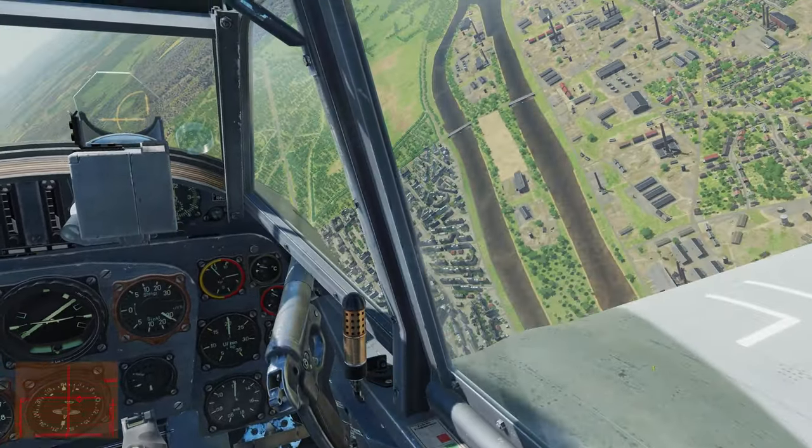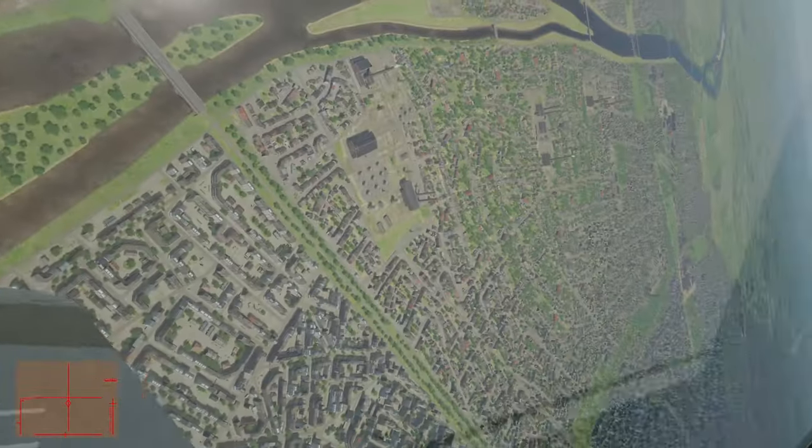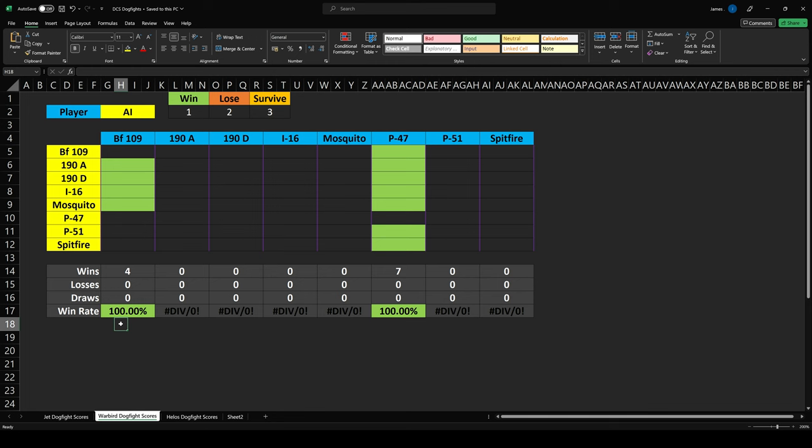That was a victory for us — he's going to crash down there somewhere. There he is, crashed into the ground. Time to check out the scoreboard. So here's the scoreboard: we were up against the P-47 in our BF-109 and we won. Kind of unsurprisingly, but it did take a bit of time and a bit of work.